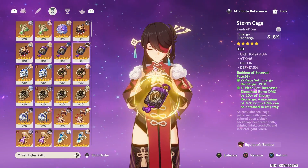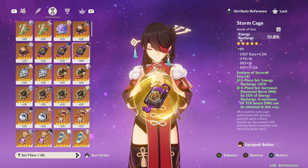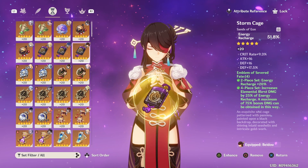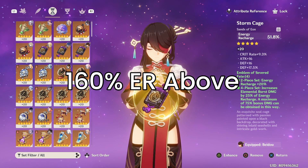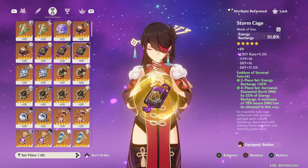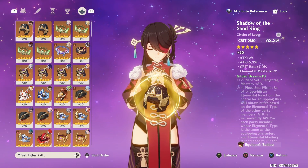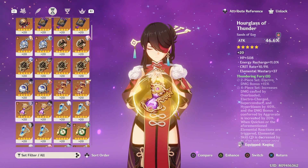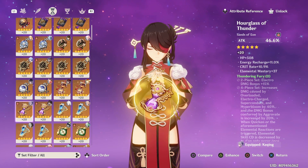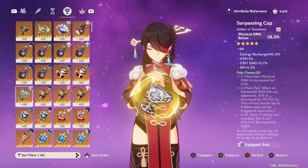For artifact stats with Emblem of Severed Fate, use an Energy Recharge sands. Beidou needs at least around 160% energy recharge with electro resonance on the team, since as an off-field support she won't be actively collecting energy particles herself. Use an Electro DMG goblet and a crit circlet. If using Thundering Fury, use an ATK sands and focus on getting energy recharge and crit rate on substats. For physical build — not recommended — use a Physical DMG goblet.